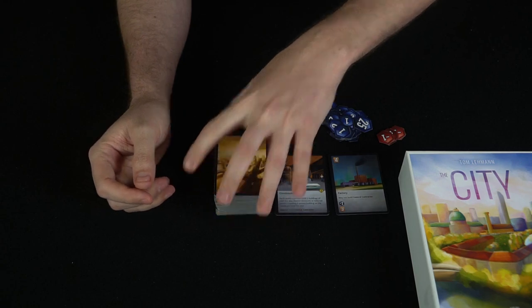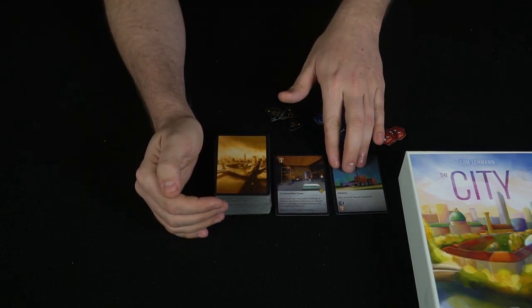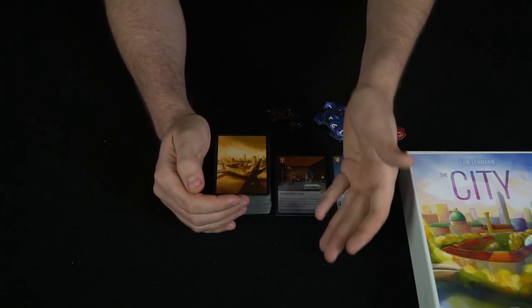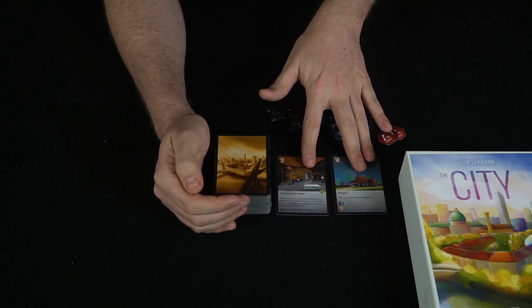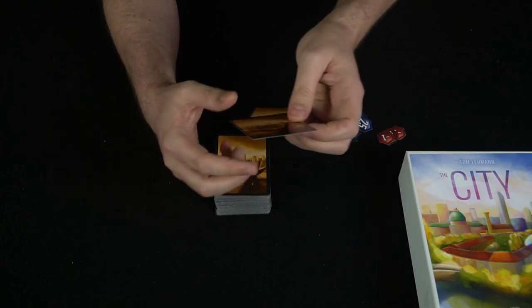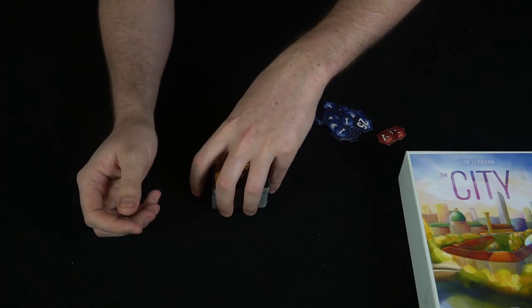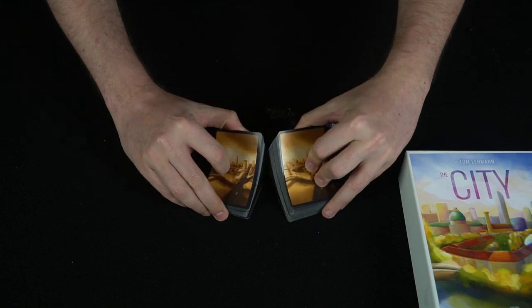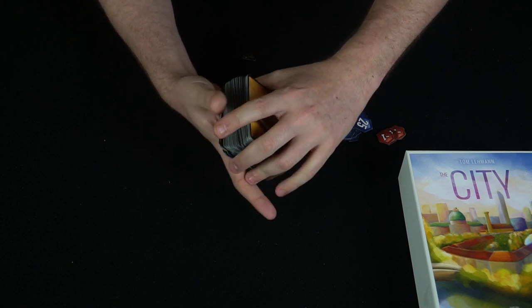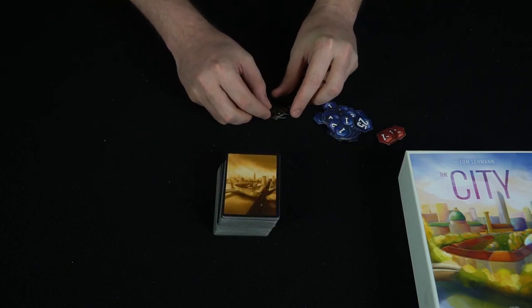There are a couple of rules regarding playing cards down. The main one is about the factory, construction crew, and the contractor. If you have the contractor out you can't have either of those out, and vice versa. These get shuffled into the deck like all the other cards. The contractor is actually set aside — one for every single player — and players will have the option to select that on their turn as opposed to playing a card down normally.